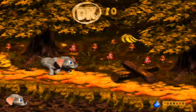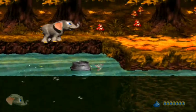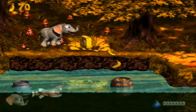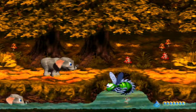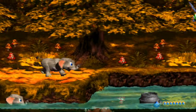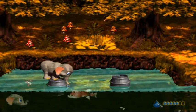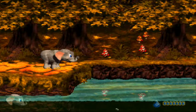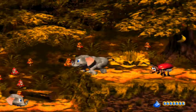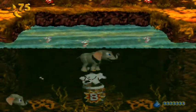Ta-da! If you're submerged in water, you will automatically gain water in your little thing. There we go. There's nothing down here, just enemies trying to get in your way. As you can see, there's a bonus barrel down there, but we can't get there yet — we must first let them pass by.